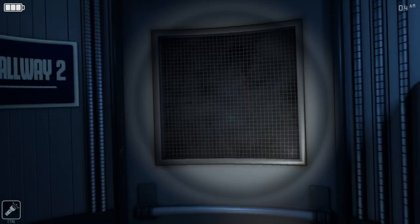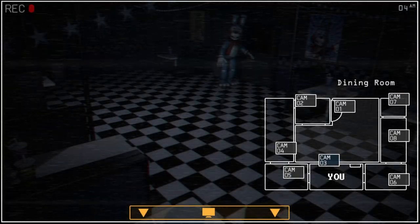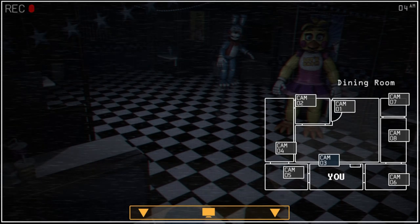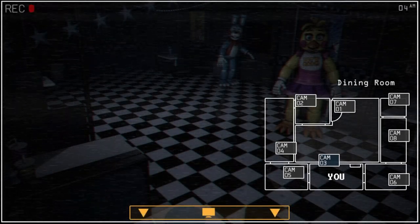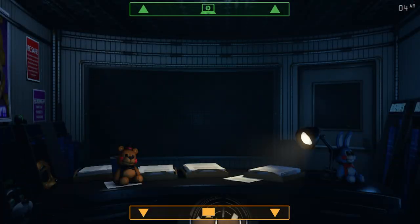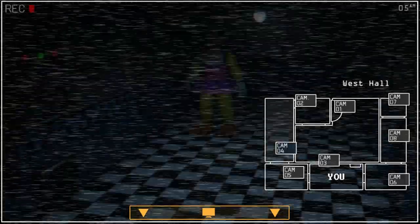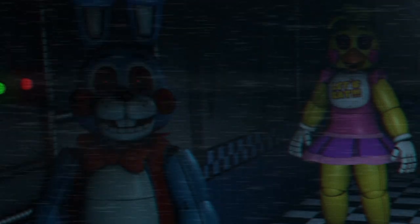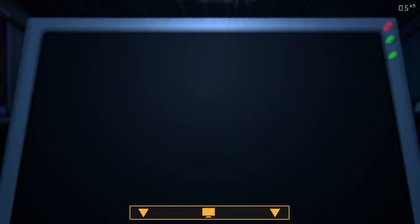Nothing there. Nothing there. We are good. Bonnie's just frozen. But Chica's back in camera three. They have no entry, so that's actually pretty good for us, I think. Maybe. It's 5am though, so the night's almost over. And here comes Chica, coming down the hallway. The red eyes — oh, that's scary. Okay, get off that. She's not there yet. She's coming though. That's terrifying. Holy moly. Chica's at the door. Shine a light. Let's do that.